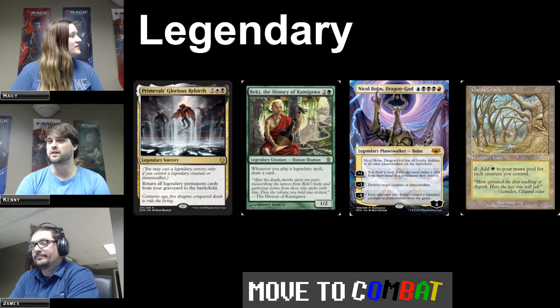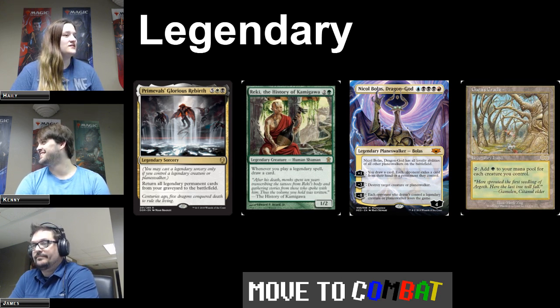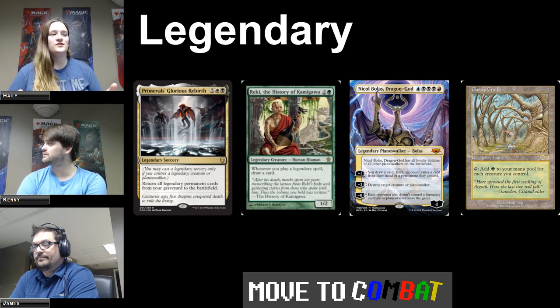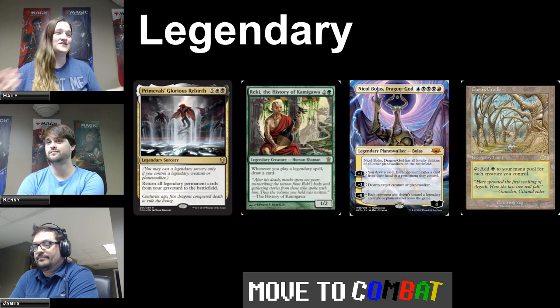Legendary sorceries — it just cares whether you have a legendary creature or Planeswalker in play; that's the only time you can cast it. So you have to have a legendary creature or Planeswalker on the field to be able to cast it in the first place. Hence, legendary sorcery — it can only be cast when you have a legendary, which is something you can only have one of at a time on your field.